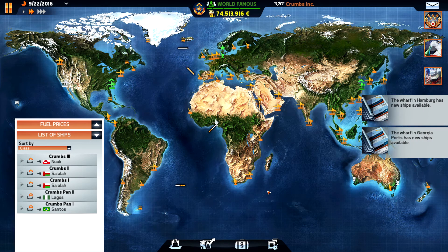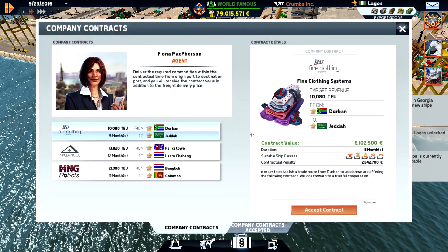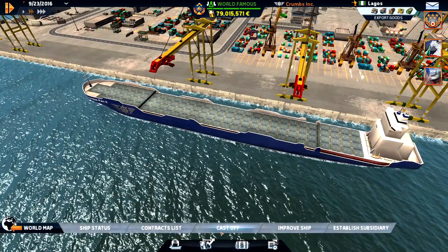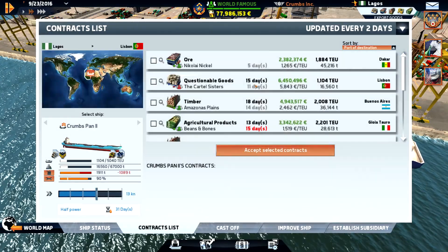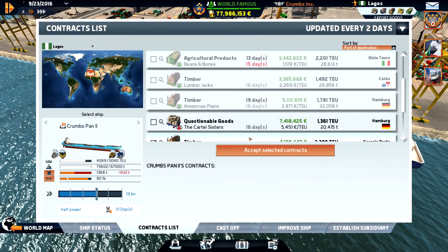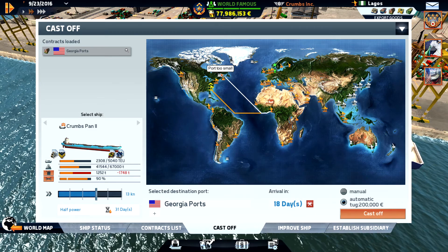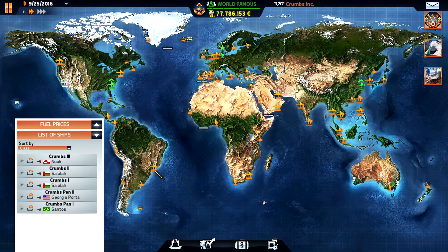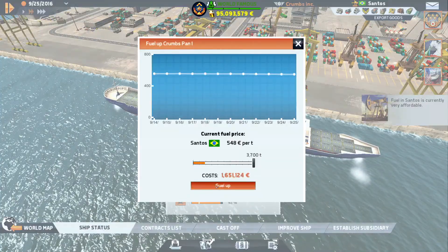And then we have our Panamax ship. We are in Lagos, and we had the contract from Quebec to Auckland. So let's head up to Quebec — I think we can sail into the harbor with that one. What's the fuel here? It's okay. Do we have something up to Quebec? Georgia ports is close. Let's do that, and hopefully... the port is too small. We need small ships for that one as well. That is really frustrating. I think I need to buy some small ships.